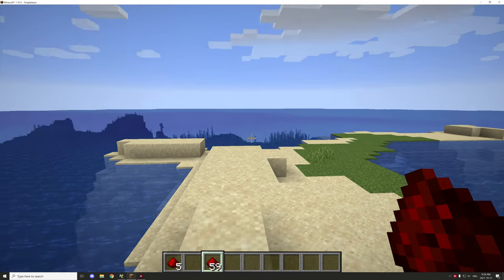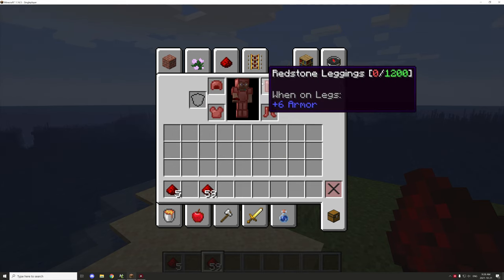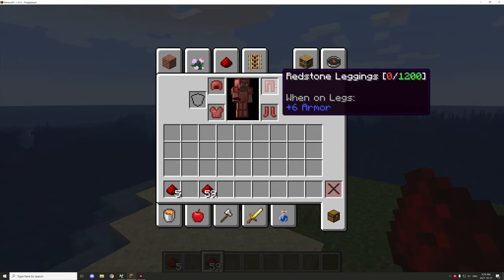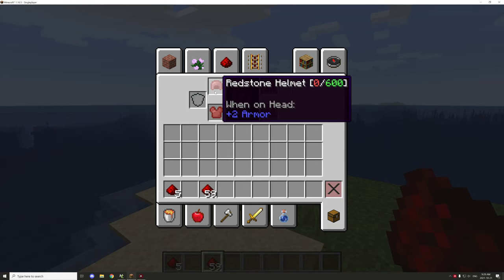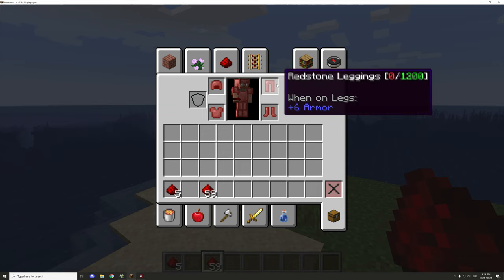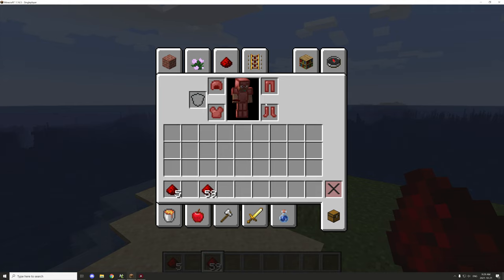Hello guys and welcome back to another MCreator tutorial. Today we're going to take a look at the powered armor I made — it's just some basic armor I put together. As you can see on the icon next to the name, it lists how much power it can store and how much power it has at the moment in red. When it's fully charged it turns green, about midway it turns yellow, and when it's close to empty it turns red.